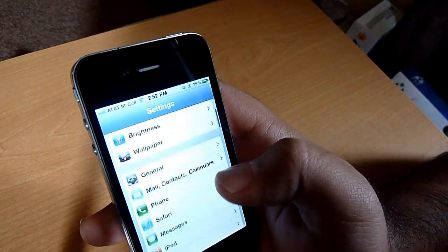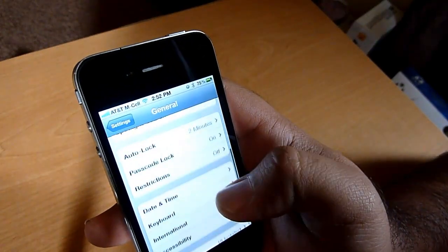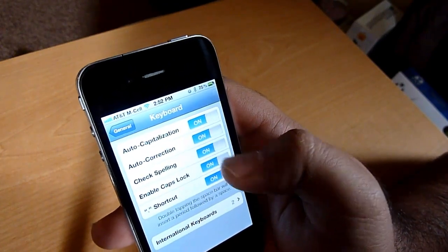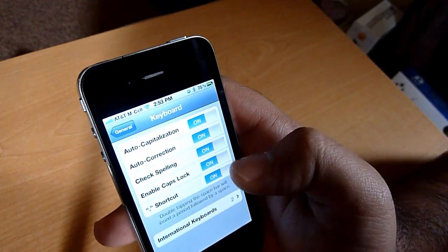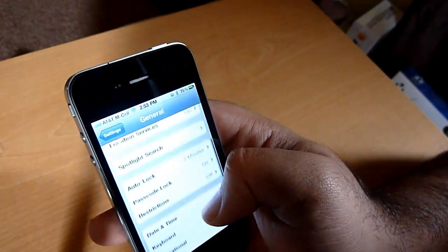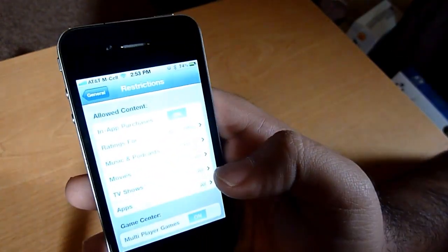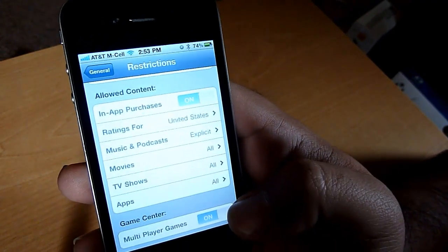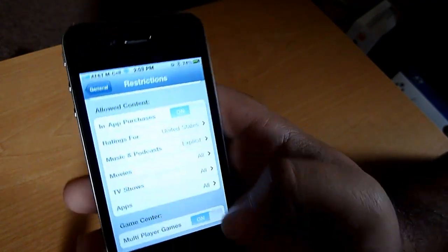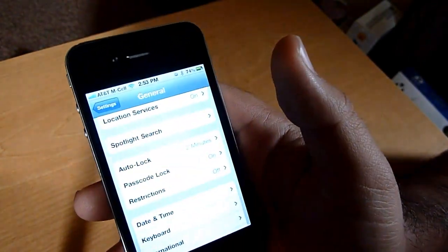Let's go into Settings real quick to show some other little things. You can go into your keyboard settings and actually disable spellcheck — if you don't like spellcheck, you can turn that off. The other thing is under restrictions: you can now turn off multiplayer gaming. So if you want to keep that restricted on an iOS device, they've got that right in the restrictions area.